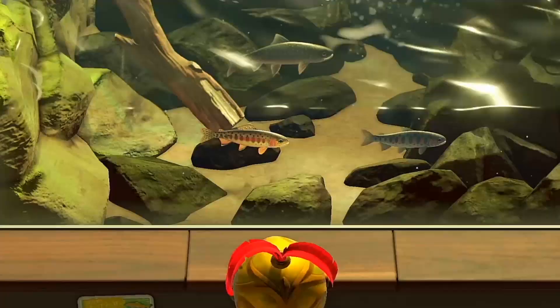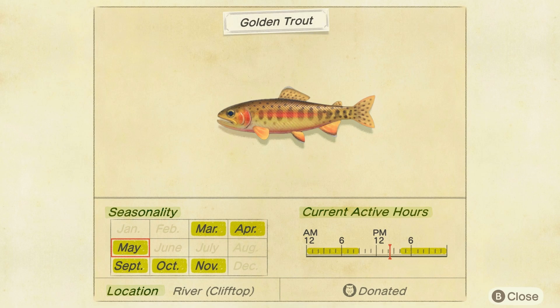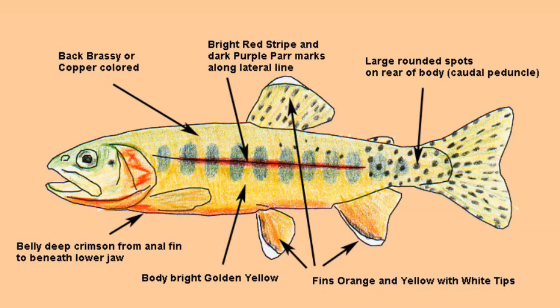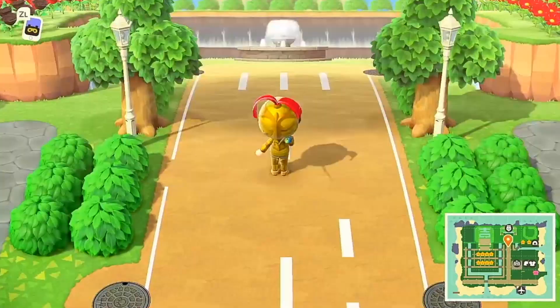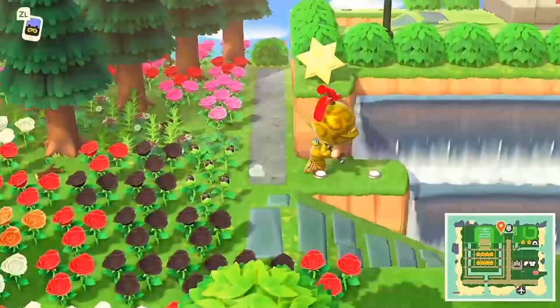The Golden Trout is native to several rivers in California. These small fish are famed for their beautiful bright yellow and red bodies. Sadly, they are now endangered in their native range due to years of overfishing and introduced trout species, including the rainbow trout which it hybridizes with. This fish can only be found in clifftop rivers in New Horizons — the rivers located on the second or third layer of cliffs on your island. With your clifftop river in place, your next task is to make some fish bait. We suggest making roughly 30 to 50 bait, which will prevent this task from becoming tedious.